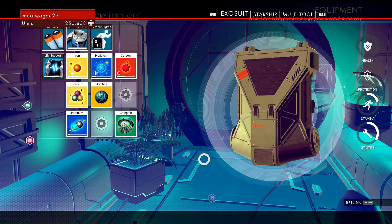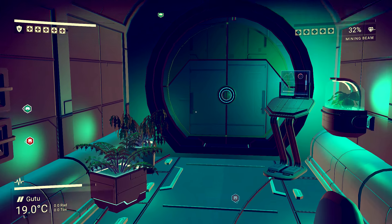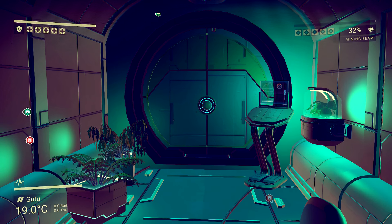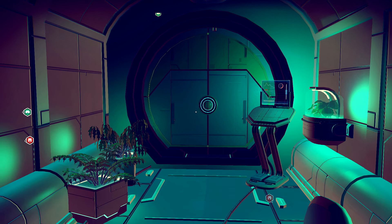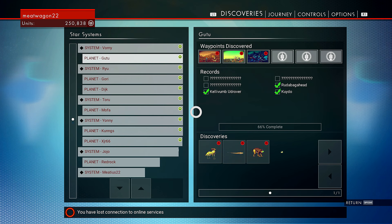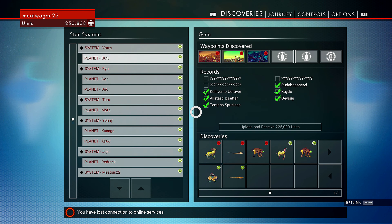Yeah, I need to find plutonium. Alright guys, I'm going to cut it off here. We'll come back next episode. I think I'm going to try and clear this planet and see if I can clear this planet — it'll be the first one that I've actually cleared everything on it, meaning all of this stuff: waypoints and records. We'll see if we can do it. Join me next episode.